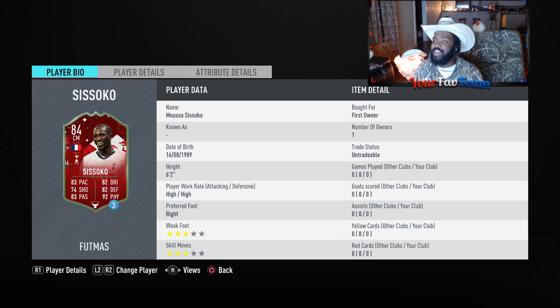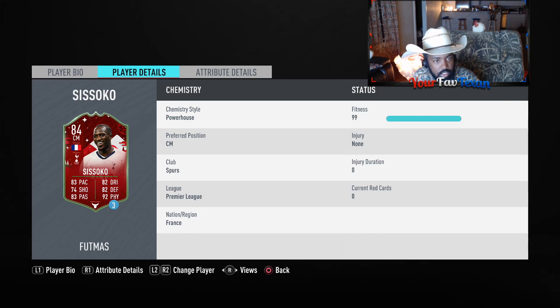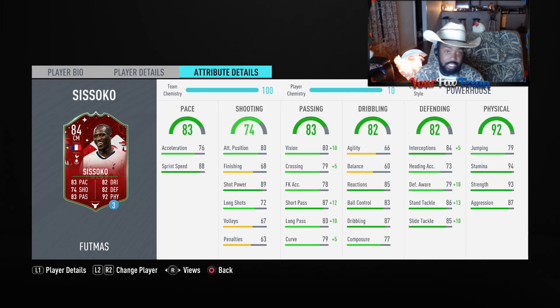Without further ado, it's FUTmas Sissoko, man. He's six foot two, high/high work rates, right footer with a three-star combo. Let's dive further in. Look at this: 94 stamina, 93 strength, 87 aggression, 86 stand tackle, 85 slide tackle, 87 dribbling, 85 reactions, 87 short pass, 80 long pass, 83 pace overall with an 88 sprint speed, and 89 shot power as well.